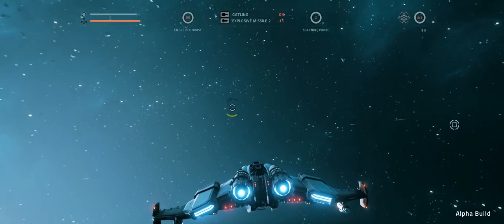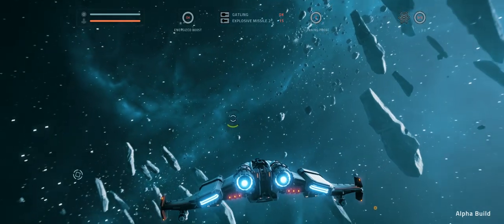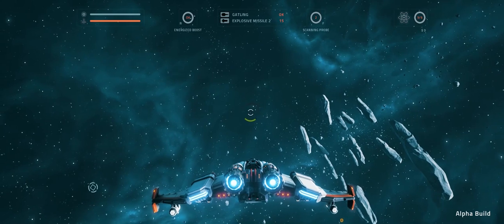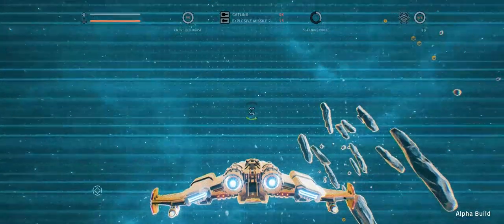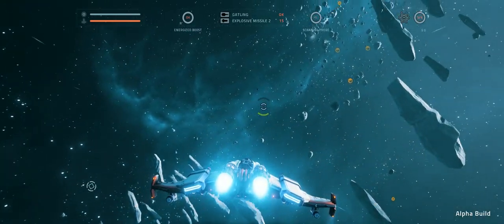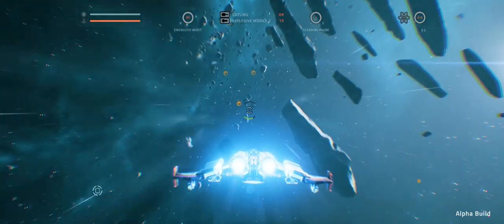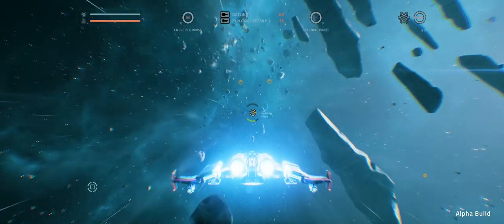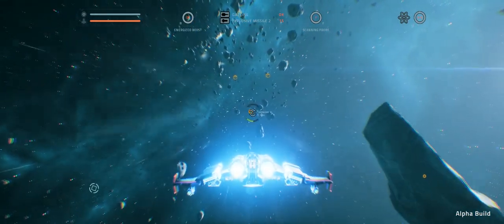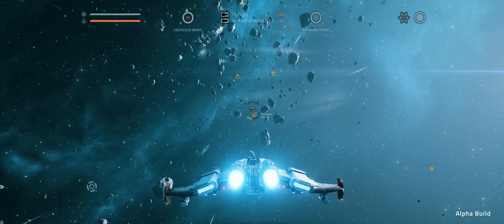When I previously did a video on this, every time I destroyed a ship it seemed to drop credits, and that no longer seems to be the case, which is a bit unfortunate. And in these zones I'm going to do a scan. Now I've only got two scan probes, and this is the start area — you've got the choice to just jump straight on and go to the second zone, or explore the zone we're in. And I'd rather explore the zone we're in, seeing as this is very early on, so I can try and collect some resources and build my ship up so that it's better prepared for the later stages of this sector.